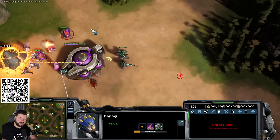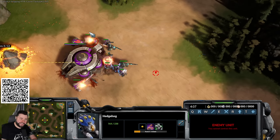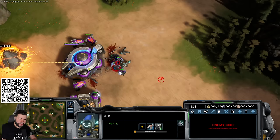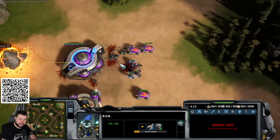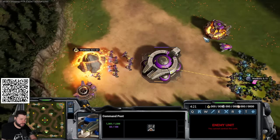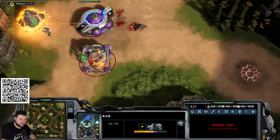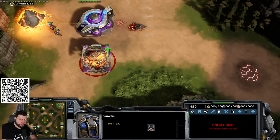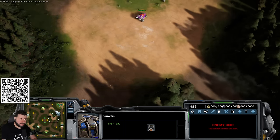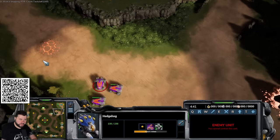Mass hedgehog versus mass hedgehog results in sliding everywhere. The overcharge ability on bobs gives 100% increased damage and 100% armor for 30 seconds — extremely strong. Once your natural is up and hedgehogs are producing, you remake the barracks (you already got 100% back from the salvage), then add more factories to mass more units.